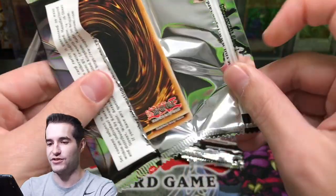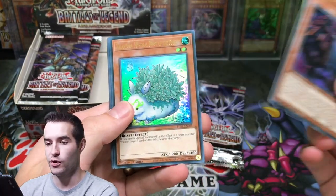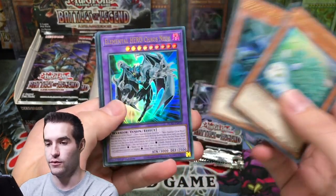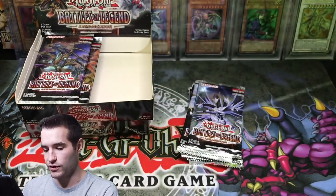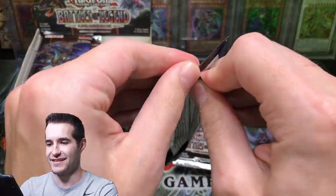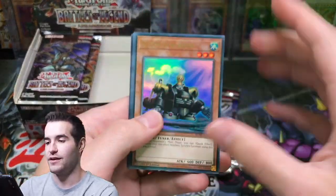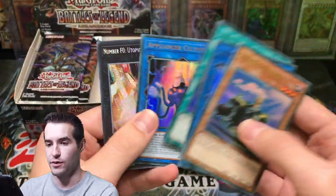You guys know the drill. These cards actually look nice — I like how these Euro cards look. Numeron Wall is a decent card, we'll put that as a nice Ultra Rare. Weathering Soldier — I don't really see that guy too much. It's weird how the cards are shifted to the top of the pack in the Euro packs. But there's a Future Slash. They also feel kind of nice. I like it.